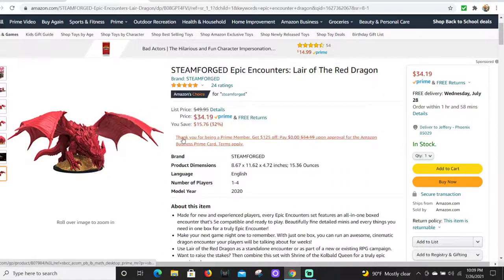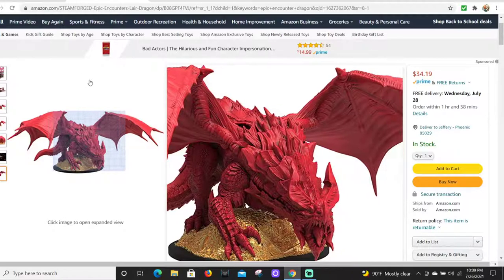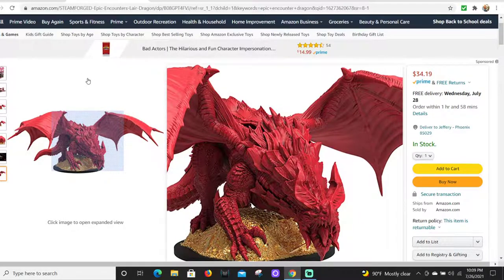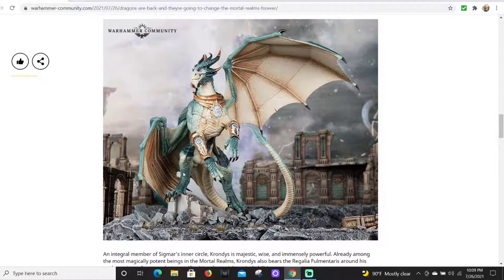If you watch my Reaper Bones 5 Kickstarter unboxing, I got a huge dragon in there - I'm sure it'll be available on ReaperMiniatures.com or at your local store if they carry the Reaper black line. I believe it's Wizkids or whoever makes those giant dragons - I got one on clearance for like $17 and they're normally $80 or $90 and they're huge. If these dragons are in the Stormcast battle tome and at least one is good, I wouldn't mind doing a small model count big-boy Stormcast army.